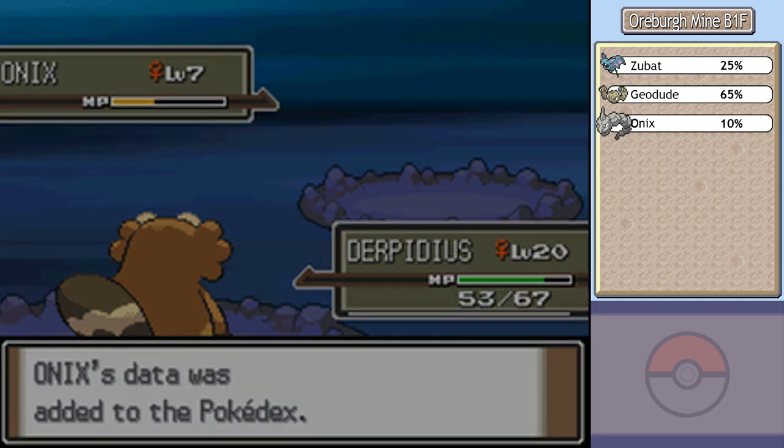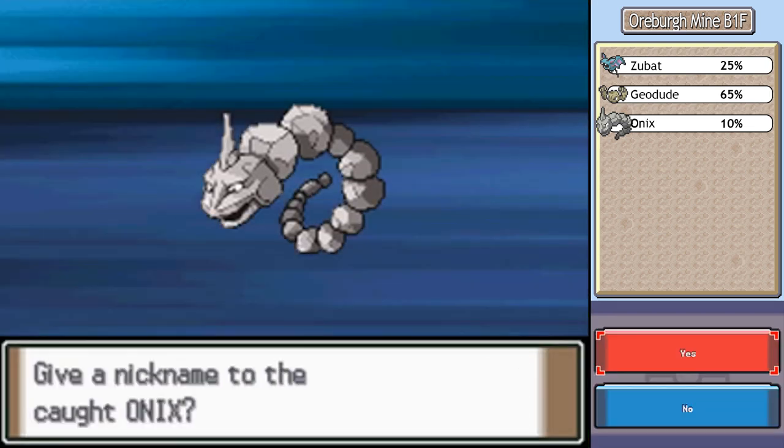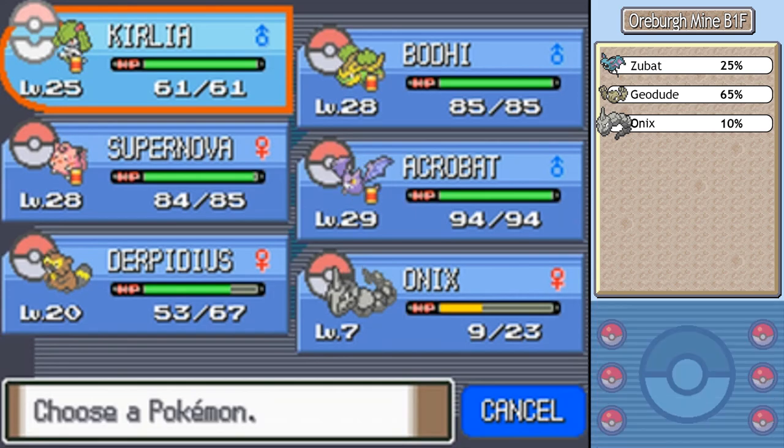I guess we might as well look at this Pokédex entry while it's here. 'Burrows through the ground at a speed of 50 miles per hour while feeding on large boulders.' That's really creepy, actually, when you think about how fast the thing can come out of the ground at you. Well, the walk back to Solaceon Town would be a really long trek — or a really long bike ride in my case.